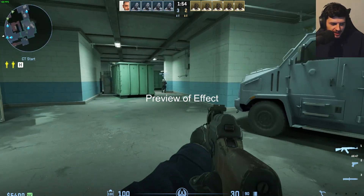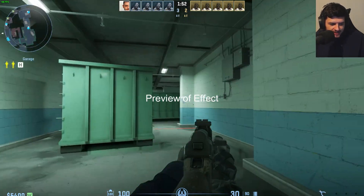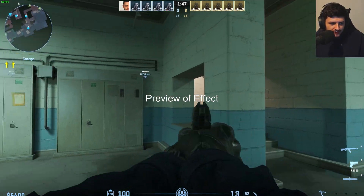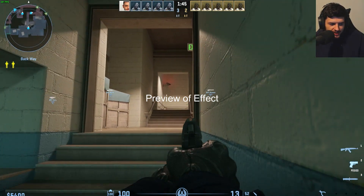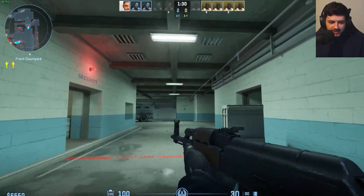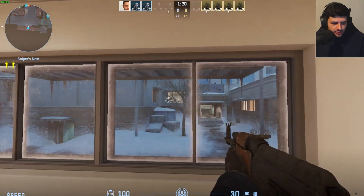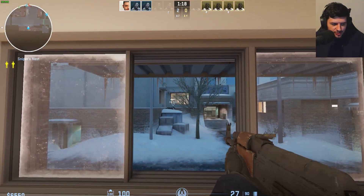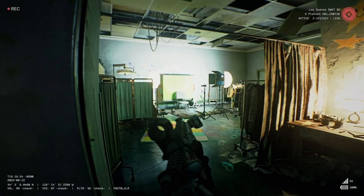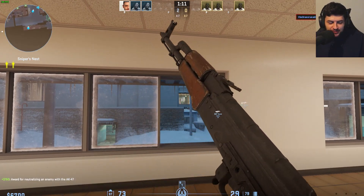Hey guys, Dean here. In today's video I'm going to show you how to turn normal CS2 into a body cam style looking game — like games such as Unrecord, realistic military sim games, and Ready or Not. This is what we're going to do to CS2. You can see the effect is kind of exaggerated when you put it in third person mode — this is how it's supposed to be, and even with the pistols it looks like this.